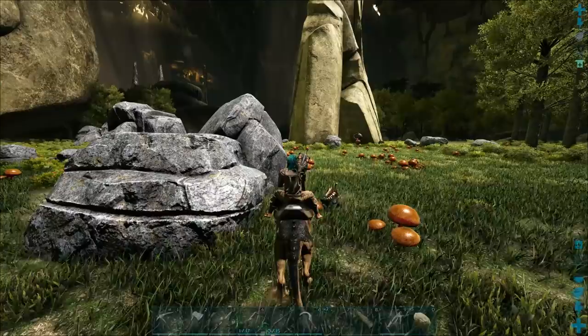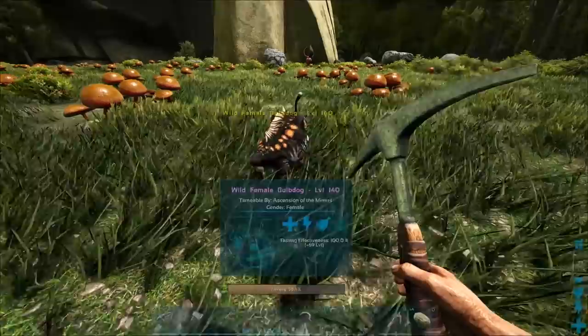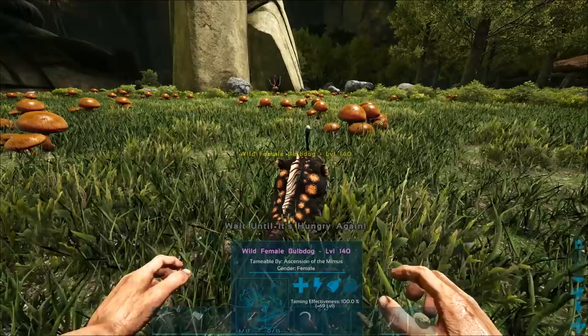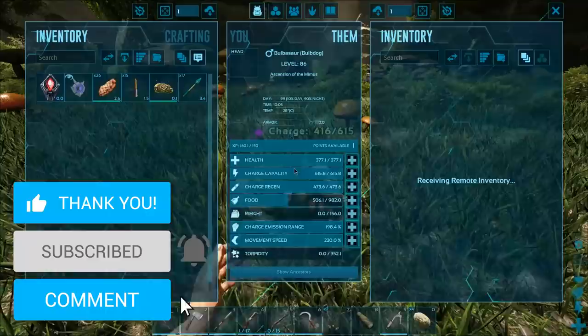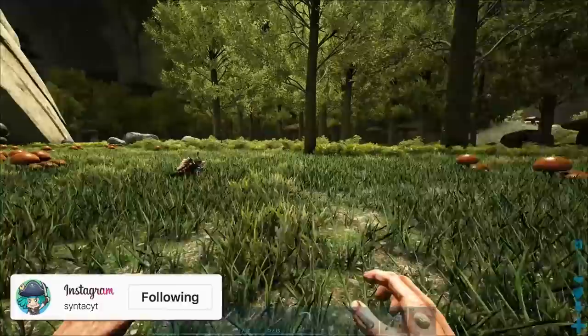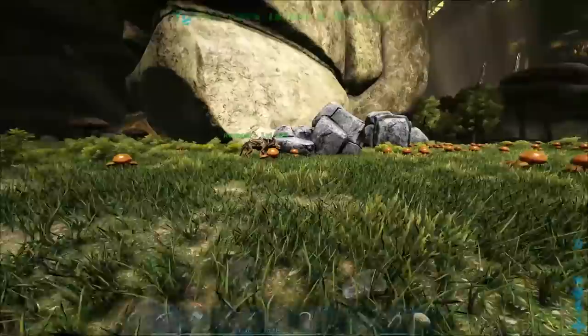Welcome back to Ultimate ARK. We're starting off by taming this Bulb Dog I just spotted — I already have seeds on my hotbar, so I can go ahead and tame it. It's a level 140, and seeds are essentially like their version of kibble. It's kind of a surprise but a definite upgrade. And it's already tamed — that was quick!